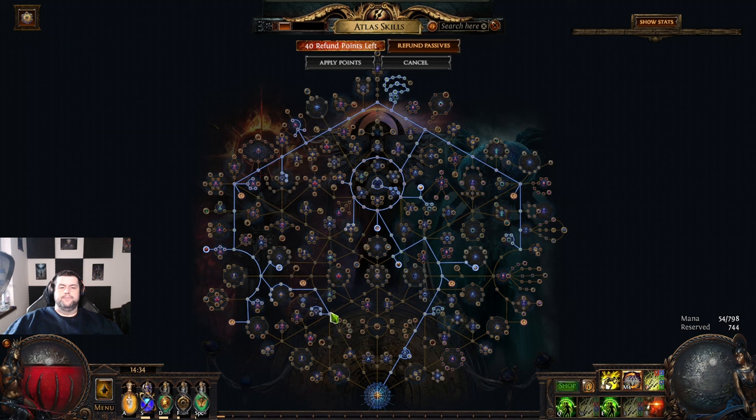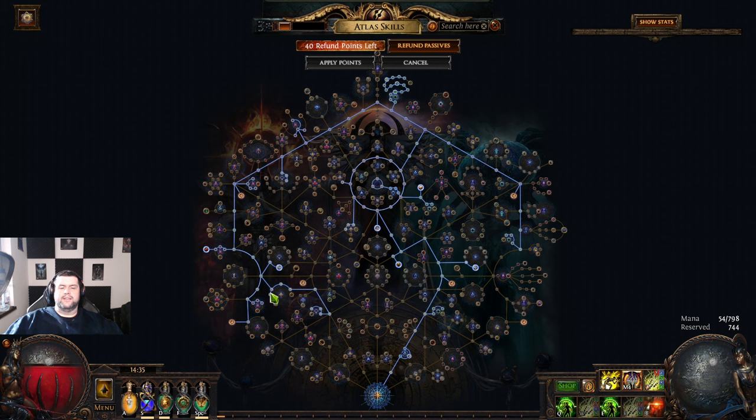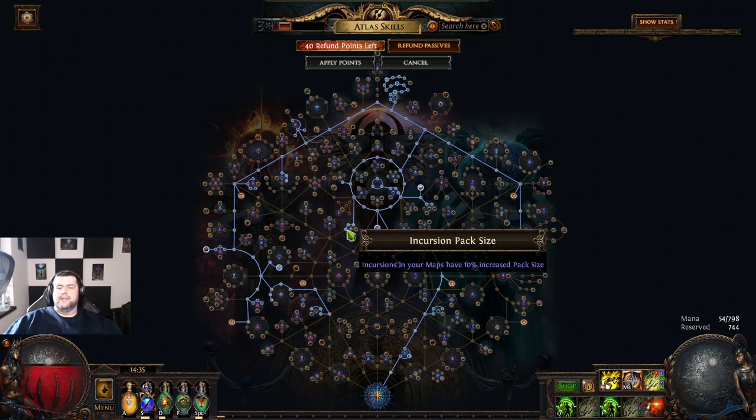We're also gonna get Rituals. I don't have anything on tree taken from Rituals, but they tend to spawn quite a decent amount of monsters and the Ritual sextant is pretty cheap, so that was a no-brainer. Another thing which is pretty cheap is Alva — Alva does have quite a big quantity increase on tree and a big passive pack size increase with these nodes over here. The sextant is only like 7–8 chaos, really cheap.